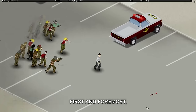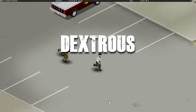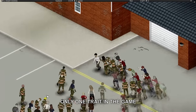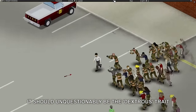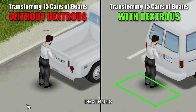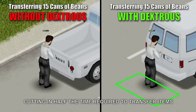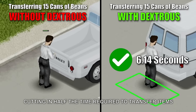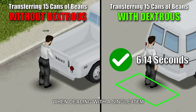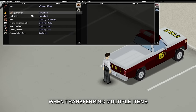First and foremost, the trait you should always take, no matter what, is Dextrous. If you are forced to choose only one trait in the game for your entire life, it should unquestionably be Dextrous. Dextrous accelerates item transfer speed by 50%, cutting in half the time required to transfer items. While this might not seem significant when dealing with a single item, its value becomes evident when transferring multiple items.